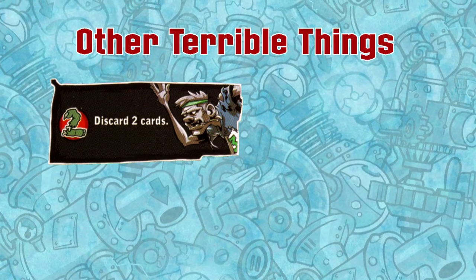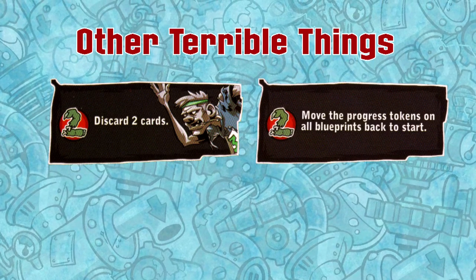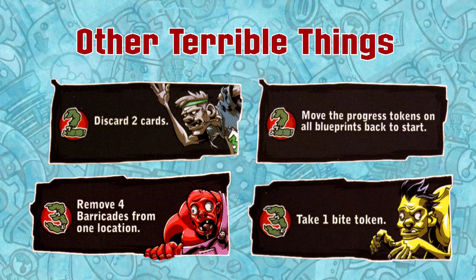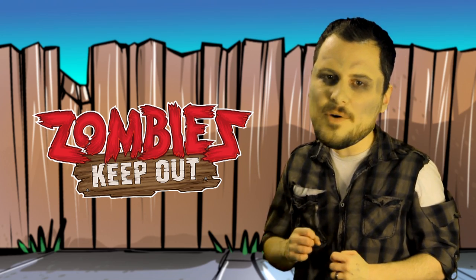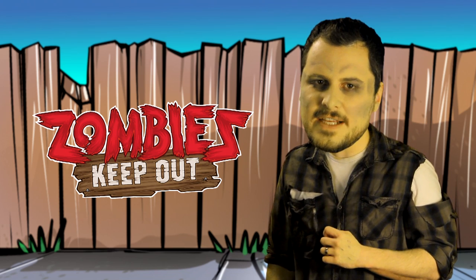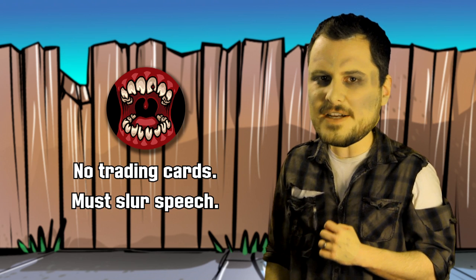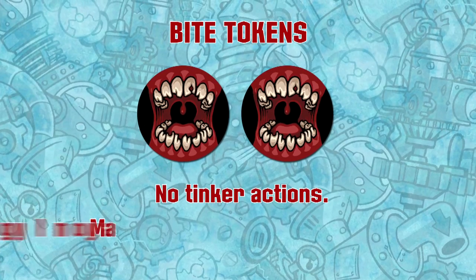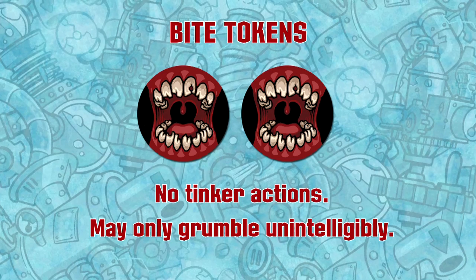In addition to shambling zombies, other Terrible Things include discarding a specific quantity of part cards, moving one or more progress tokens backward on the blueprints, immediately removing barricade tokens from a location, or taking bite tokens. Getting bitten impedes progress on the contraptions by hindering your ability to work with other players. When a player has one bite token, he can no longer trade cards with other players and must use slurred speech when talking. With two bite tokens, he can no longer make tinker actions and must grumble his words using barely intelligible speech.